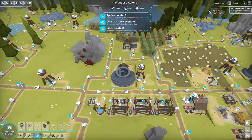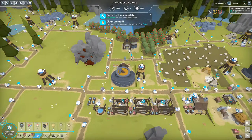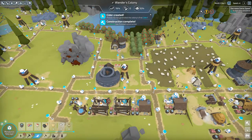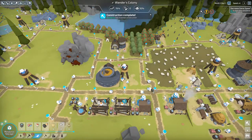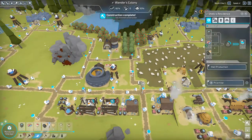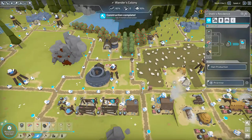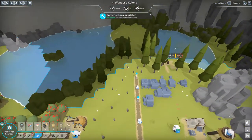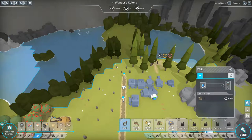Speed it up again. There we go — we generate our first cider! The first cider is in the residence and it is making our L2 energy. He cleared down a bunch of trees for us too.